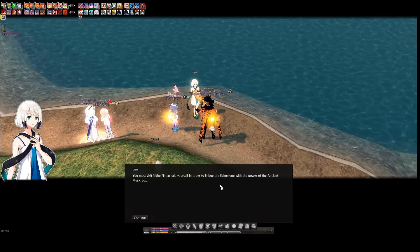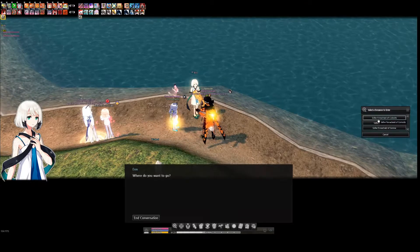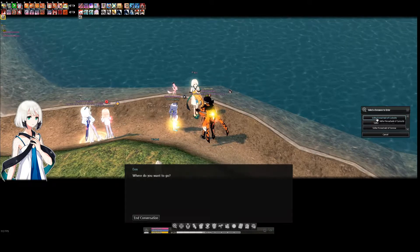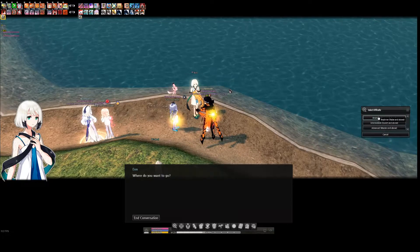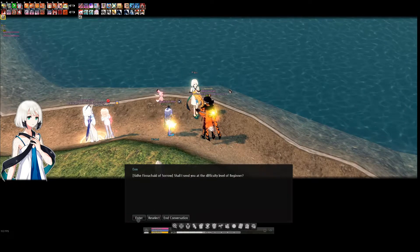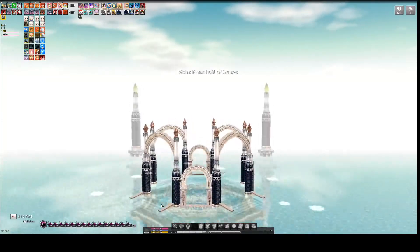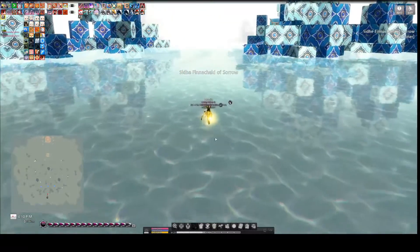There are three different difficulties and three different types of the mission. Curiosity is the most straightforward — the boss fight is very simple. We're going to be doing Sorrow, which is a little bit different, and we're going to select Beginner just to show you guys around the mission. The mission is exactly the same aside from minor details that increase the difficulty, like the number of dragons during the dragon play and a few other things.